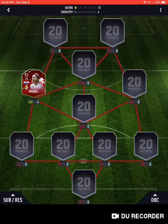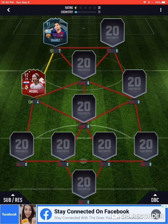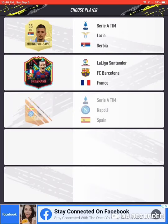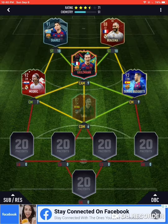We'll go with the 4-1-2-1-2. We start clean with Luka Modric. For striker, we get Suarez — can't complain — and we get Benzema, who I'm not too keen on because he's French. And already we have a Frenchman and two Spaniards. If I don't get Tagliafico, yeah, I'm leaving.